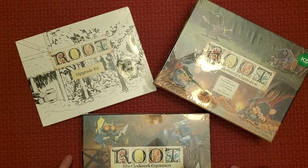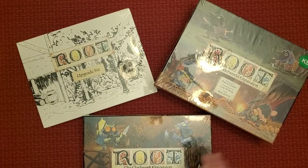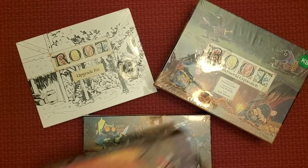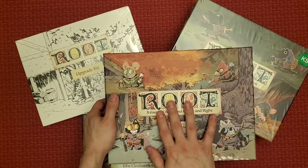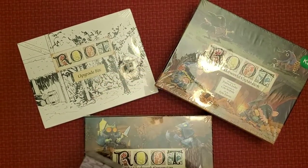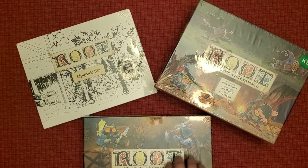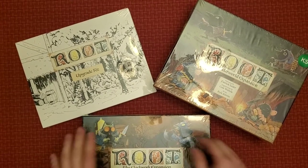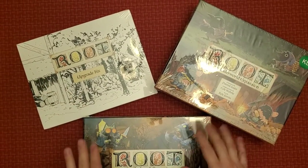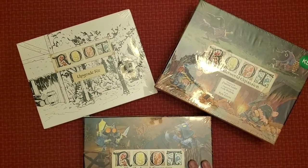Hey guys, welcome to Crow's Unboxing. Today I have the Kickstarter for Root. I'm not going to show you the full Kickstarter because I already have Root and the second expansion. This is going to cover the third expansion — the Underworld, the upgrade kit, and the Clockwork expansion. Basically everything that was new with this Kickstarter for Root.